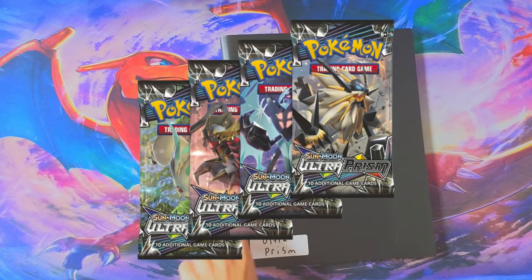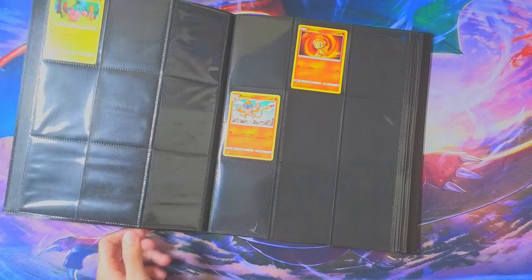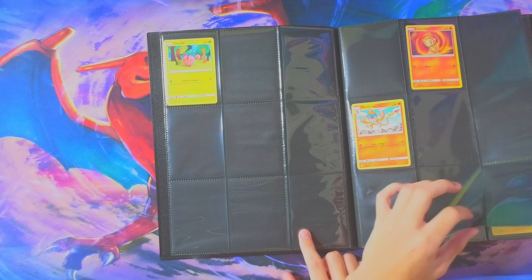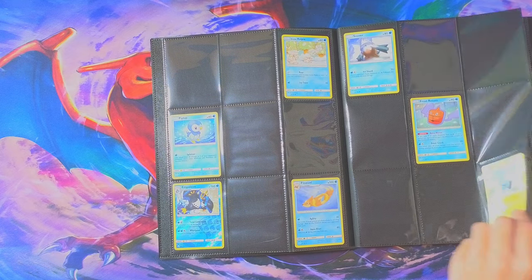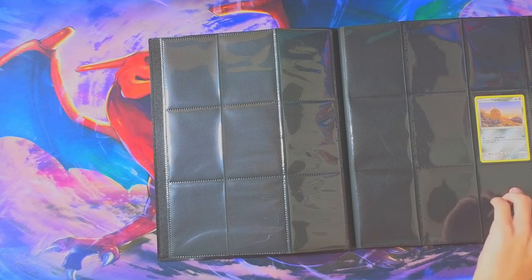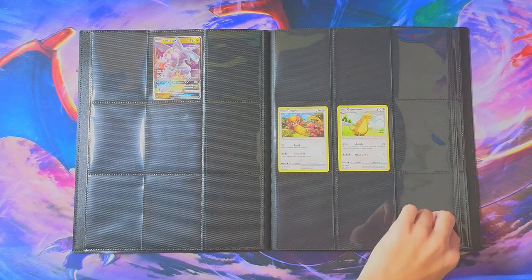Next up, we got Ultra Prism. These are cards from the Ultra Prism packs. We got Yanma, Roserade, stuff like that. Monferno. I spent like thousands of dollars on Pokemon cards when I was a kid — where was all that money going? I thought I had more than this. Piplup, Floatzel. I think most of the cards I got were duplicates and I didn't include the duplicates in here. Okay, there's the purple ones. Diglett. Bronzor, stuff like that. Palkia GX right there, that's a good one. And then trainers. And then I think that's it for that one.